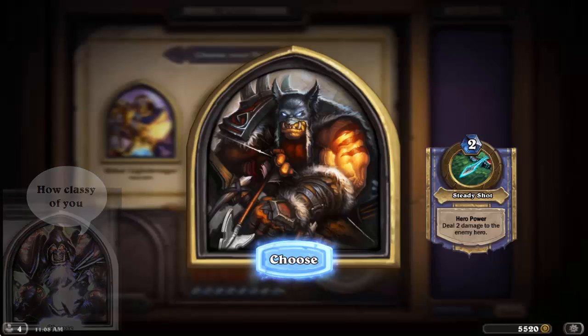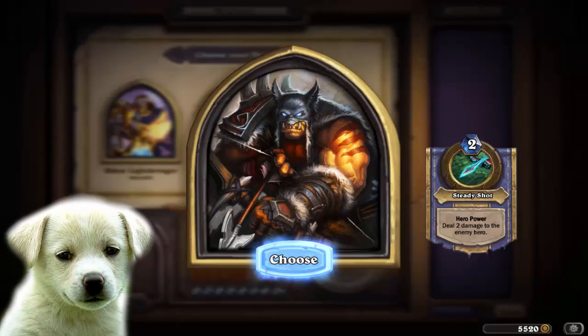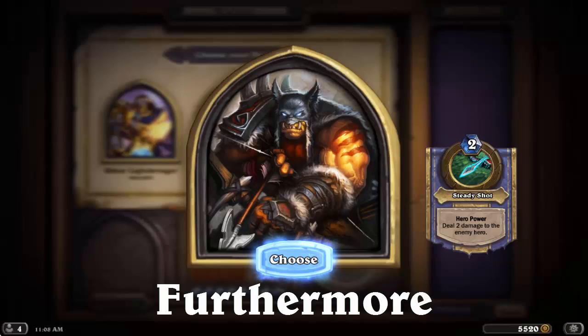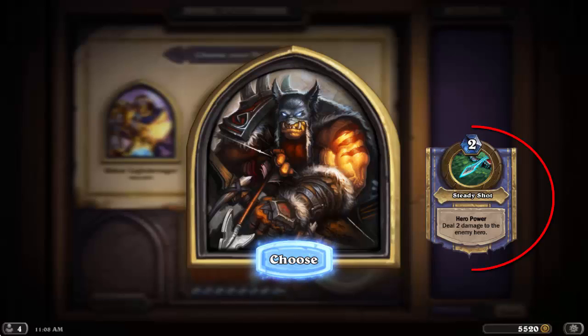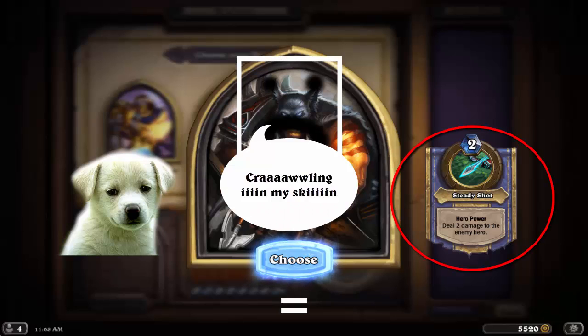It really boils down to synergy. Hunter has a ton of ways to utilize beast synergy in constructed to get max value from their cards, but it's not something you can count on when you draft an arena deck. Furthermore, the arena hero ability Steady Shot does absolutely nothing to impact the board, which is the bread and butter of arena success. Inconsistent synergy plus nearly useless hero ability equals sad arena Rexxar, most of the time.